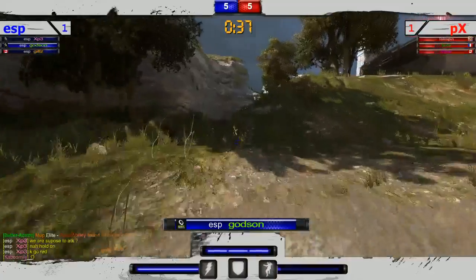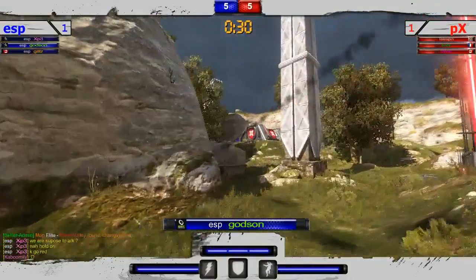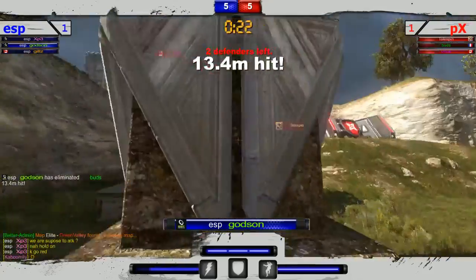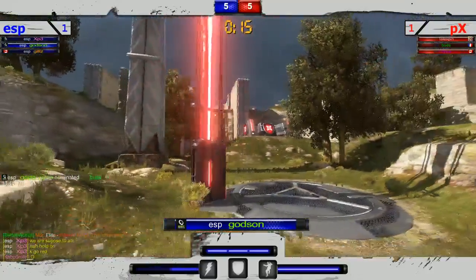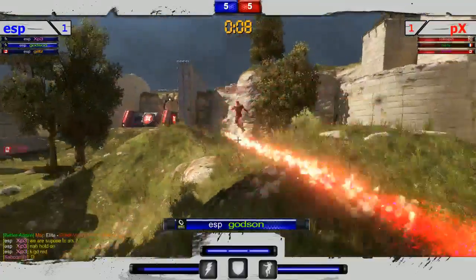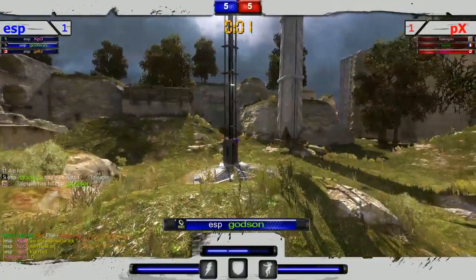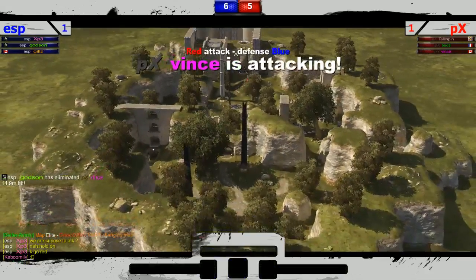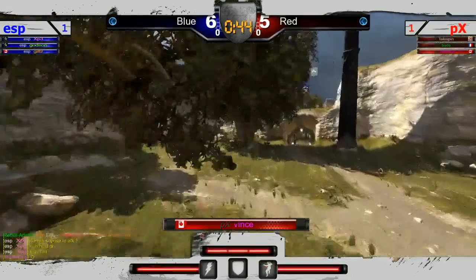Godson gonna be on attack. Defense setting up very similarly — Buds rotating over to mini shack, Tailspin to the spawn. This is crazy crazy stuff. Buds gets picked off — excuse me, I had the hiccups. Are they going to be able to clutch this out? Vince is very close to getting picked off by Godson. Tailspin narrowly avoiding that shot — actually trades. Vince, clutch this out, man! This is your opportunity. Can't get it, unfortunately. Immediate offensive point here by Godson.